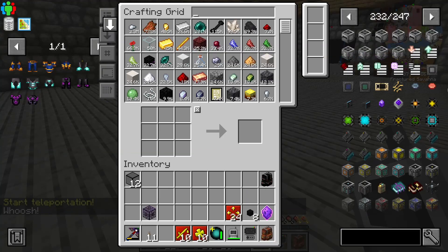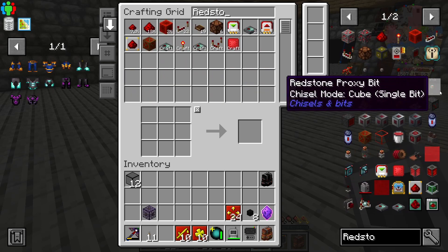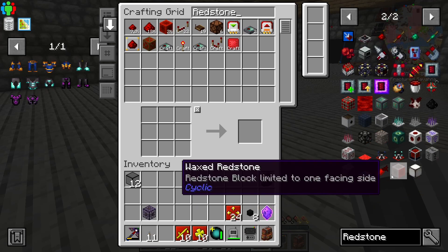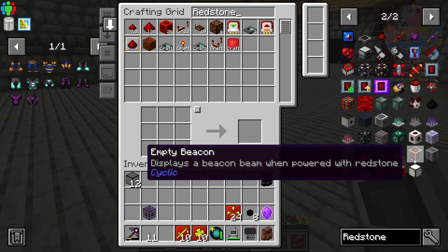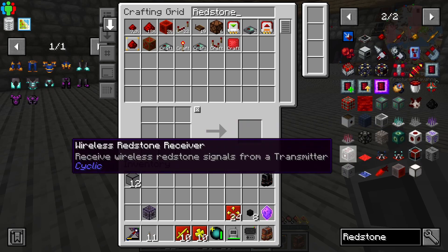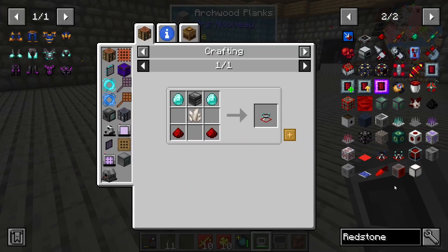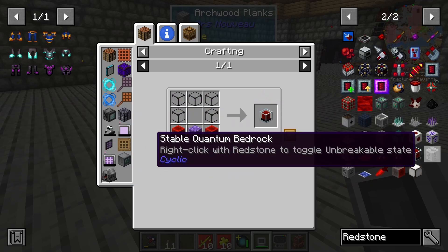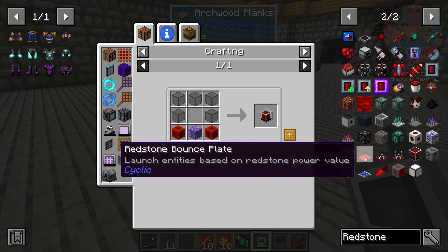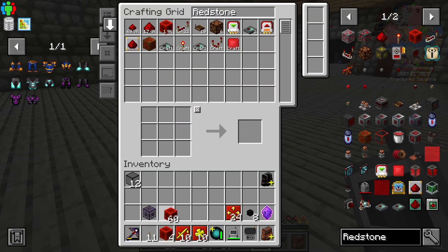Let's grab some redstone blocks - I don't think we have reinforced ones but that's fine. Also there's a redstone clock in one block, a wireless redstone receiver, and an entity detector in Cyclic - I'll talk about that in a bit. I completely forgot that was the mod that added that. That entity detector is going to be quite useful. I was going to look at an entity detector from pneumatic craft, which is a mod I do want to get into since it's not something I do often.